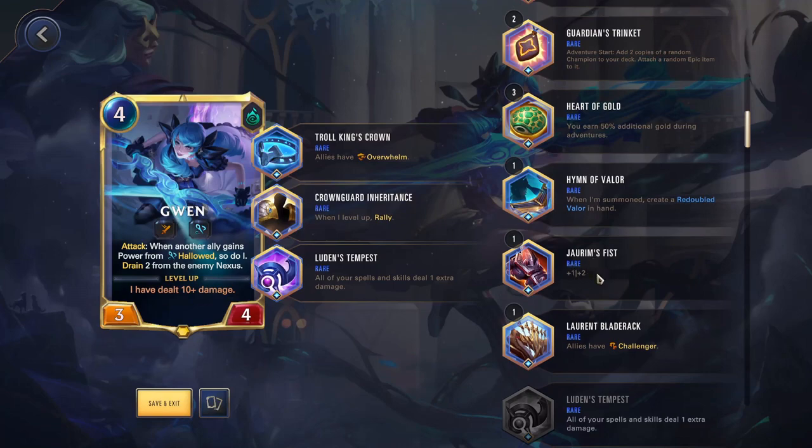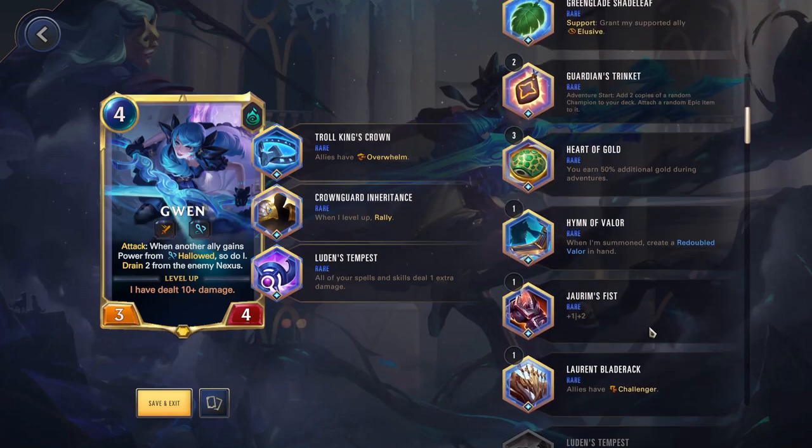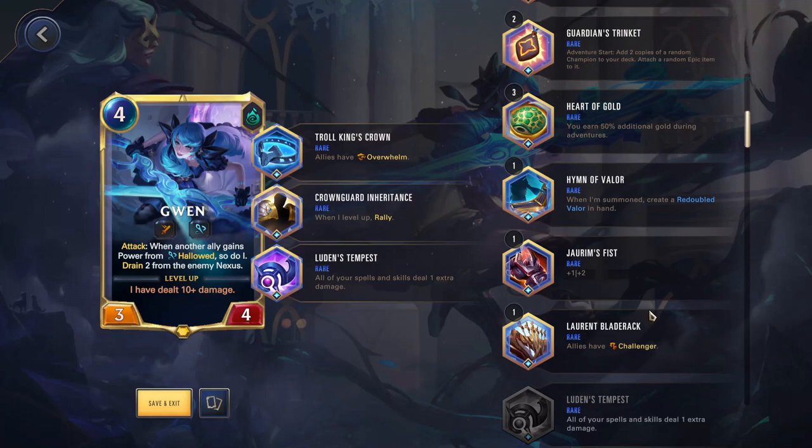Jarum's Fist is just a stat increase. If you want extra stats, go for it. This would potentially be good on someone like Yuumi, where all that gets carried over is stats and keywords. These passive ones would work on her, but some of the other ones with different flavor text wouldn't really be too helpful. So if you just want stat increases, you can go with that.